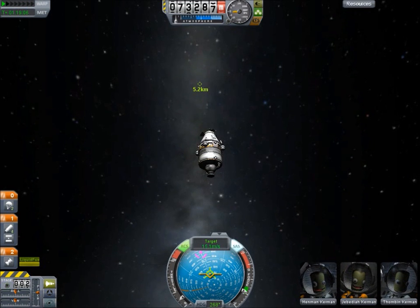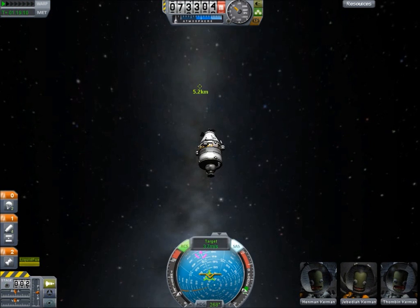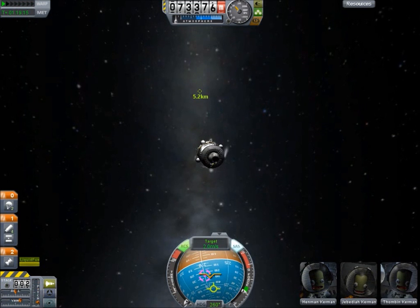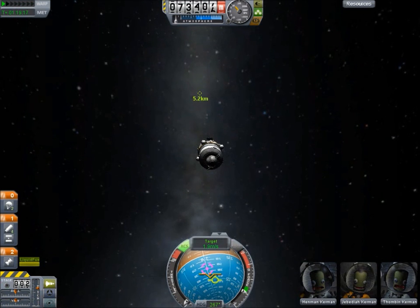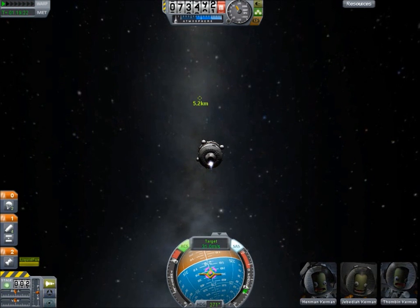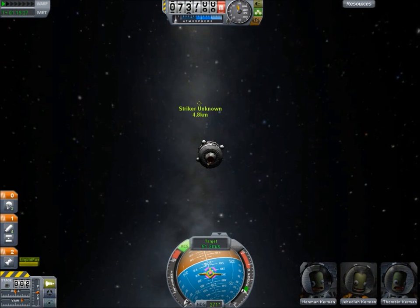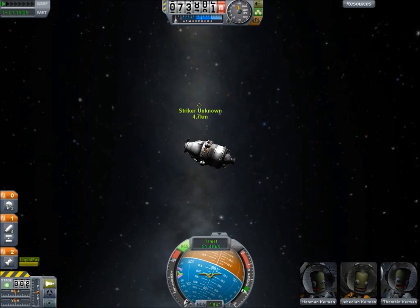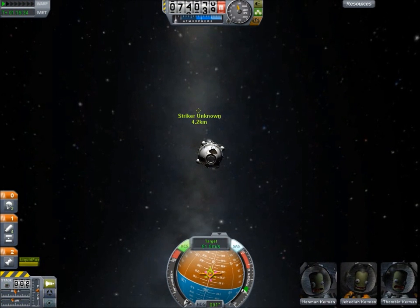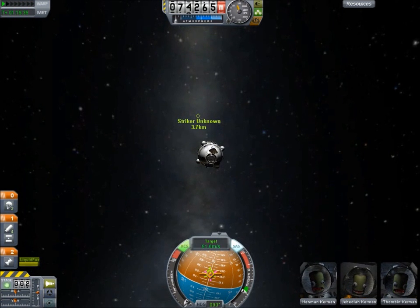I know we're gonna do this the wrong way. Now we're gonna point straight at it. You're normally supposed to do this when you're getting much closer, but we're just gonna point straight at it, build up close to 100 meters per second, then turn around to slow down once we get closer — because you don't want to run into it, especially when we have crew aboard, especially when we have Jeb aboard.